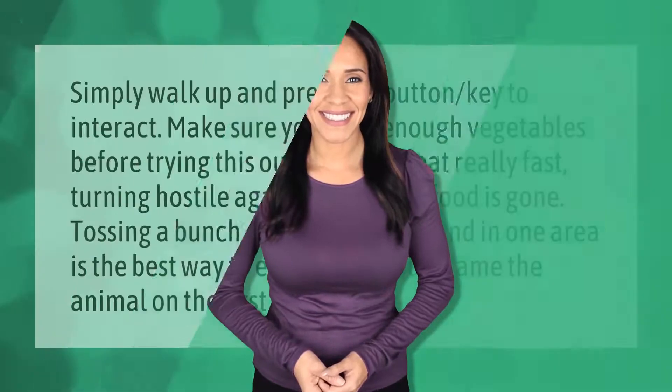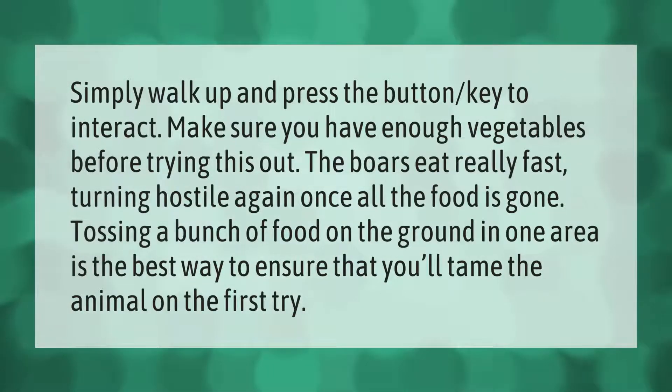Simply walk up and press the button key to interact. Make sure you have enough vegetables before trying this out — the boars eat really fast, turning hostile again once all the food is gone. Tossing a bunch of food on the ground in one area is the best way to ensure that you'll tame the animal on the first try.